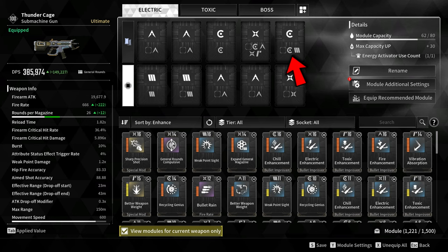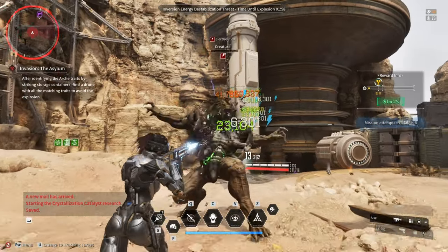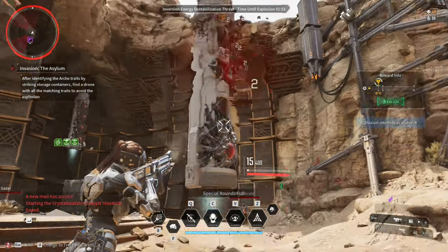I socketed Cerulean and used a Recycling Genius module because I want a very fast reload weapon. In invasion missions, you are going to run out of ammo in your magazine quickly because there are a lot of targets and objectives.